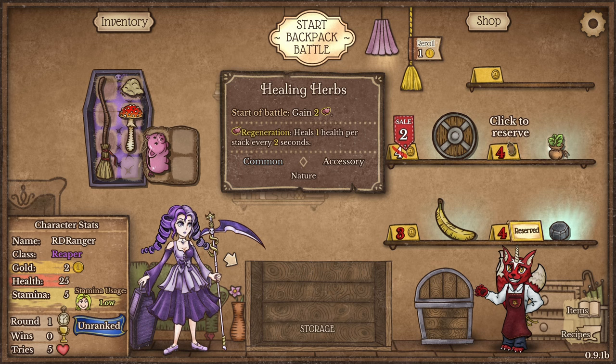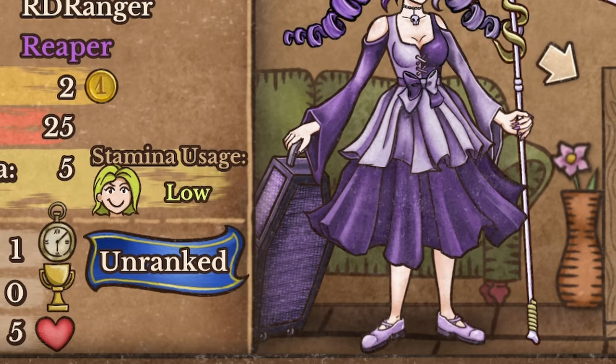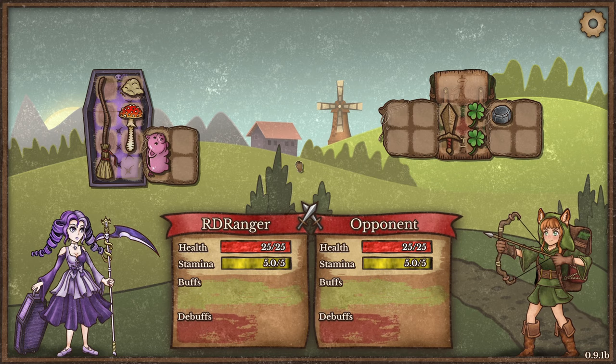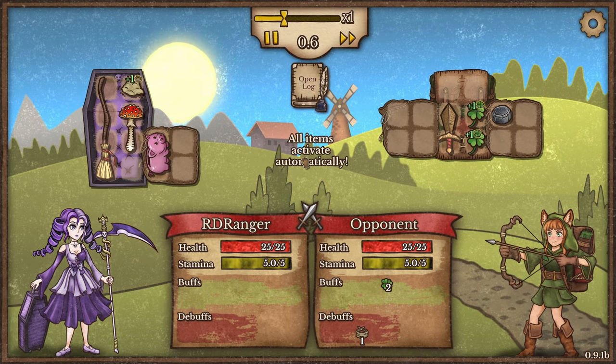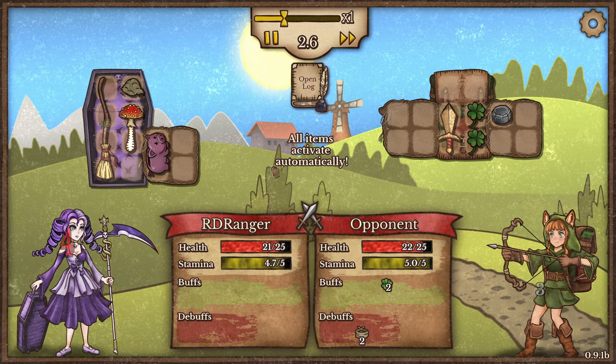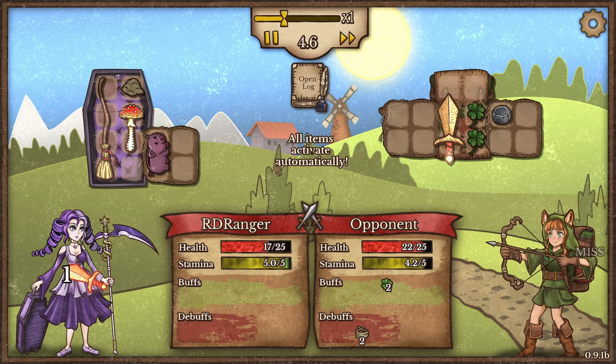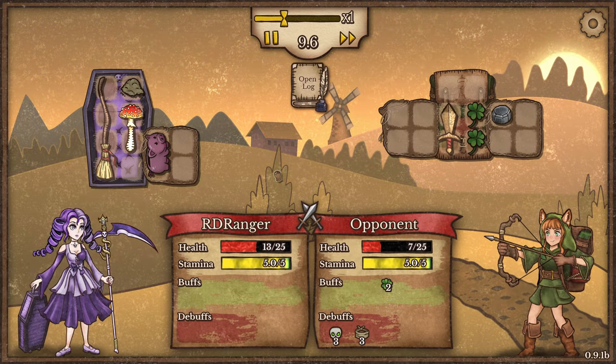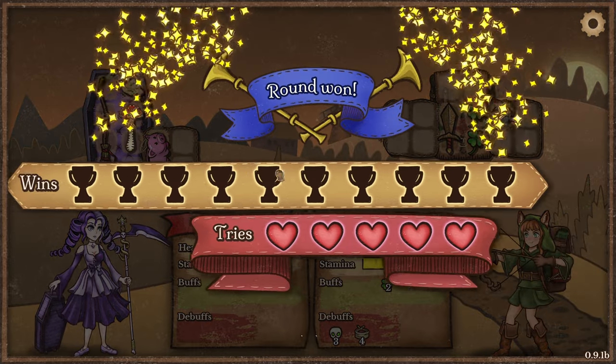Today we're going to be the most adorable Reaper with some carry-on luggage. They specialize in damage over time — that's what I'm going to try to build around. This is my first real look at the game, but I know the basics: I have a backpack, I buy things, put things in the backpack, and eventually some awesome stuff happens.